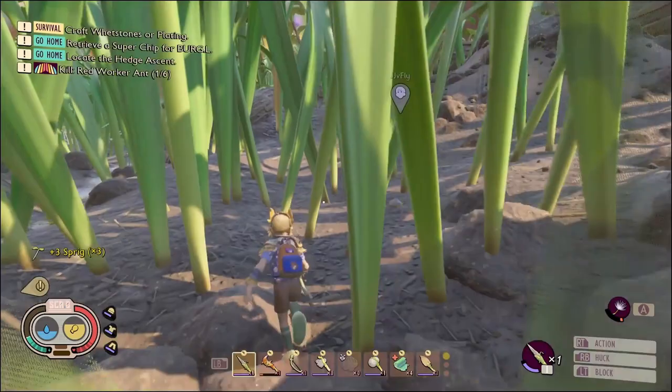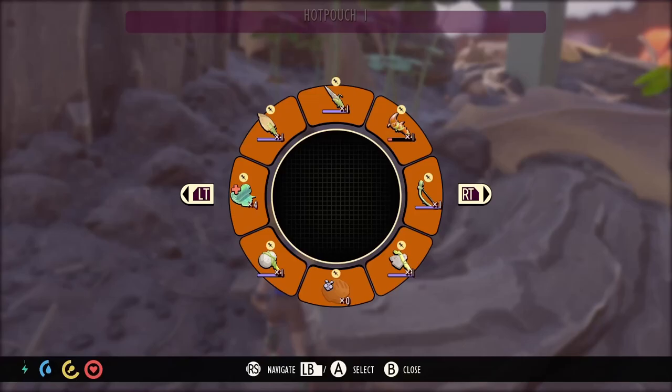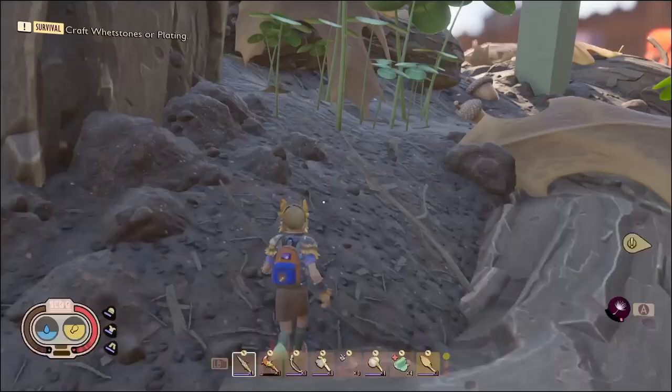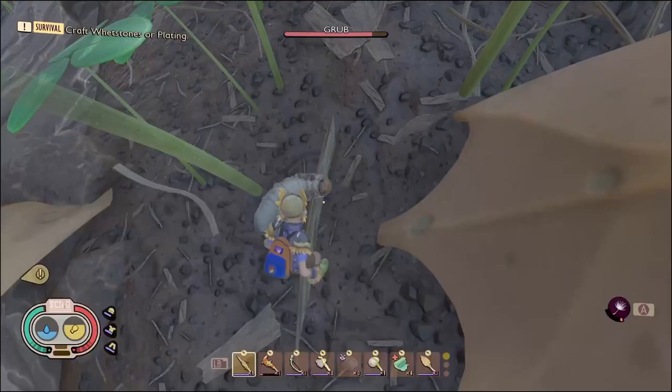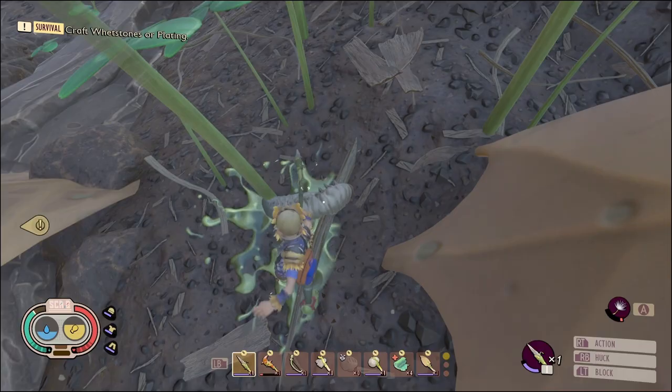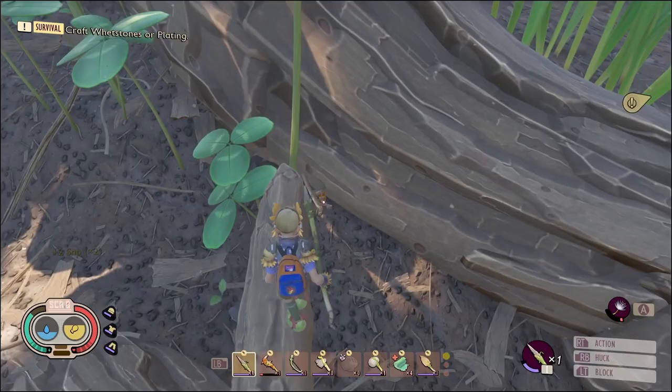The insect hammer — the tier two hammer, basically — would be really nice so we could start getting molars. The problem is we probably have to get into the hedge before we can make it. Pretty sure it needs berry leather and stink bug parts. That's what it was, and we're not very close to taking out the stinkers.